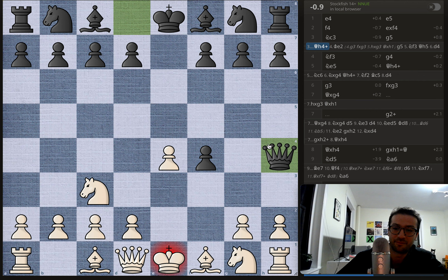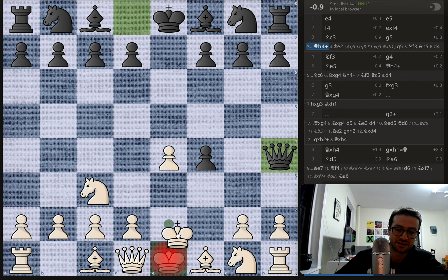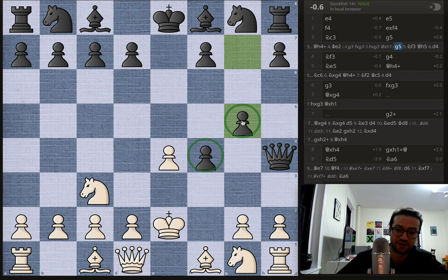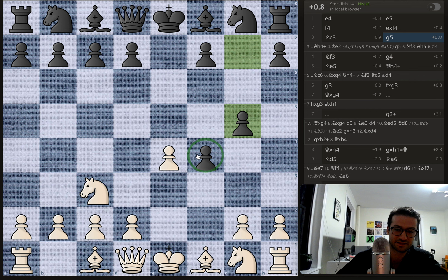The idea with Qh4+ is the king has to move to e2 — you can't really block with the pawn because that's scary, and you can't take back with the pawn because then the queen takes the rook. So instead you get king to e2, and only now g5, cementing the pawn on f4. These are three difficult pieces to deal with. You might get knight to f3 attacking the queen, queen moves to h5 pinning the knight to the king, and then d4 from white. This is a relatively equal position but better for black than what actually occurred.